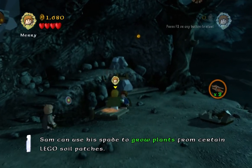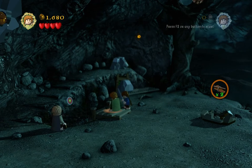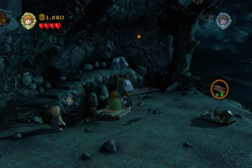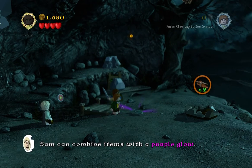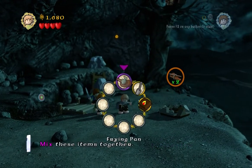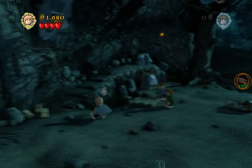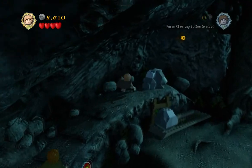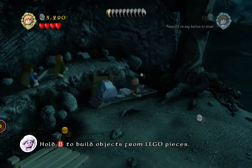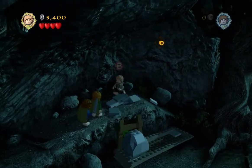It makes it worse because the PlayStation controller actually does have an X button, but it's different. Purple fish — Sam can combine items with a purple glow. Nice. Let's switch to Sam and pick it up. Combine frying pan with the kipper. I kind of prefer the old way of building things, to be honest. Before, you would just run up onto it — and there it goes.